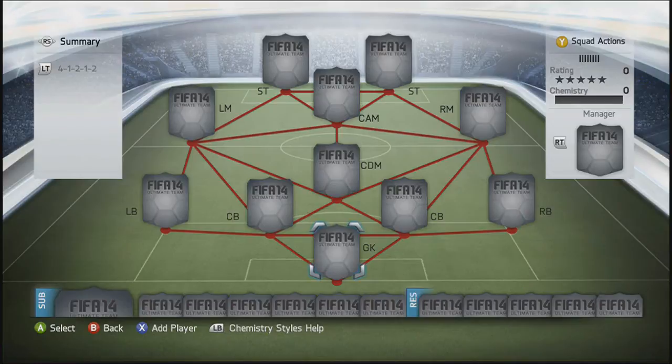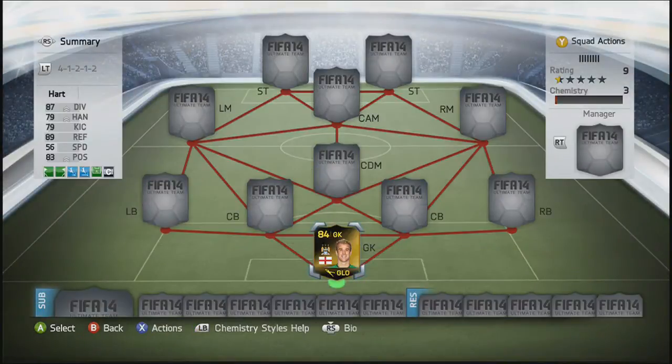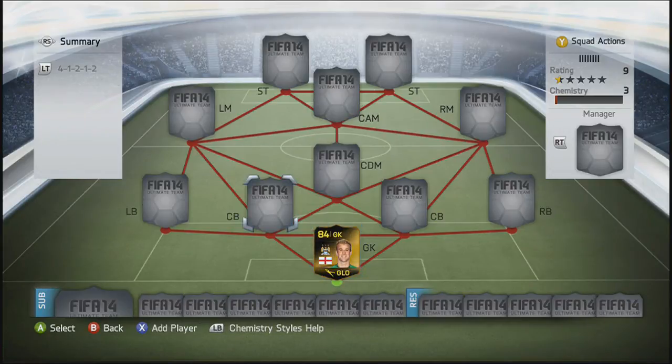So this team is going to be a full in-form Barclays Premier League team. It's going to cost you around about 11.5 million coins. So in goals, we are going to go with in-form Joe Hart, the only good keeper that's in-form in the Barclays Premier League. Joe Hart was the highest rated and the best one there.